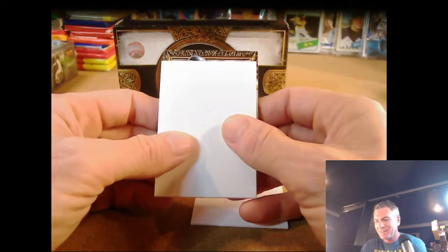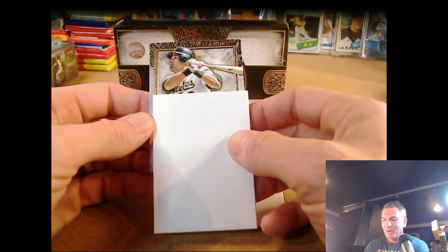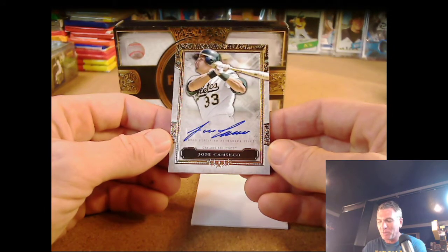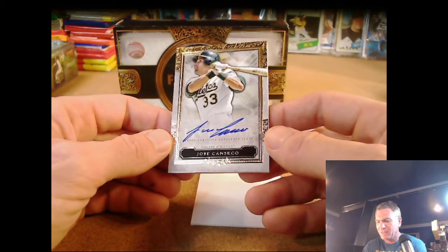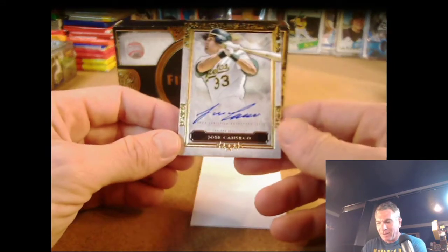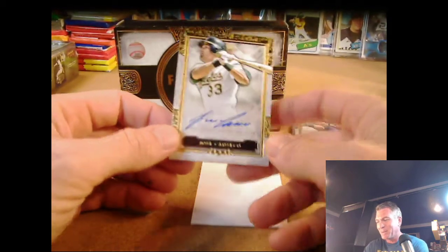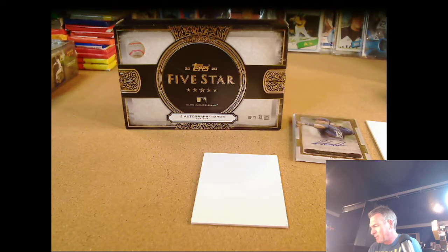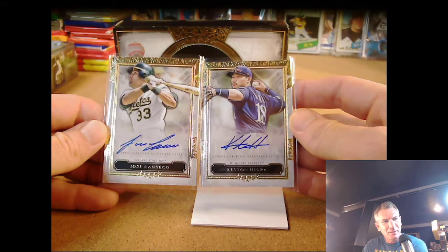Did you see the face? Wow — for this channel, this is pretty cool. Number two: an on-card Jose Canseco. Not numbered, so it's just the base. I have quite a few Jose autos. Jose was probably my favorite player when I first got into it — '86, '87, '88. Not numbered, but I'll take it.